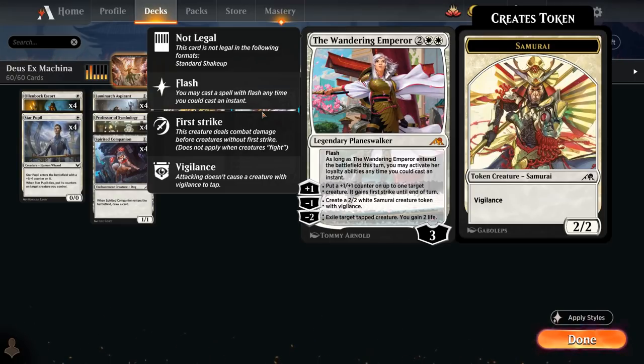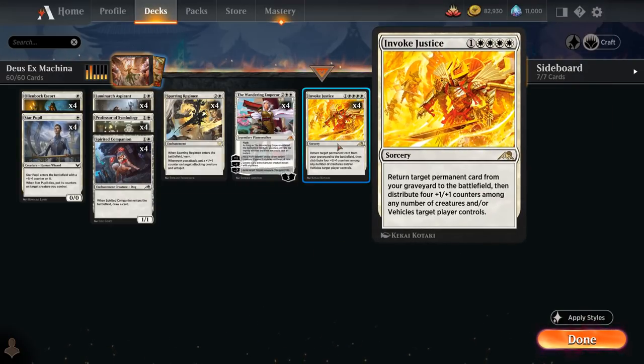She has great synergy throughout the deck as she can provide additional plus one plus one counters and make creatures to put those counters onto. We can play the Wandering Emperor, use minus two on the opponent's turn to take out a creature, minus one on our turn, and then potentially get her back with Invoke Justice on turn 5. That's another very powerful play pattern that our deck is capable of.